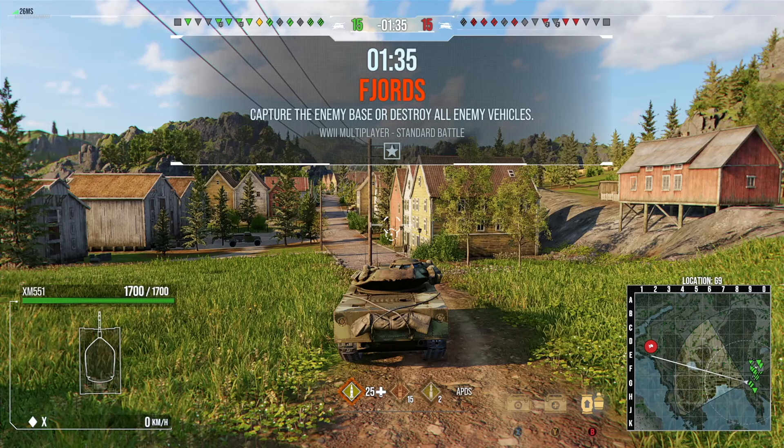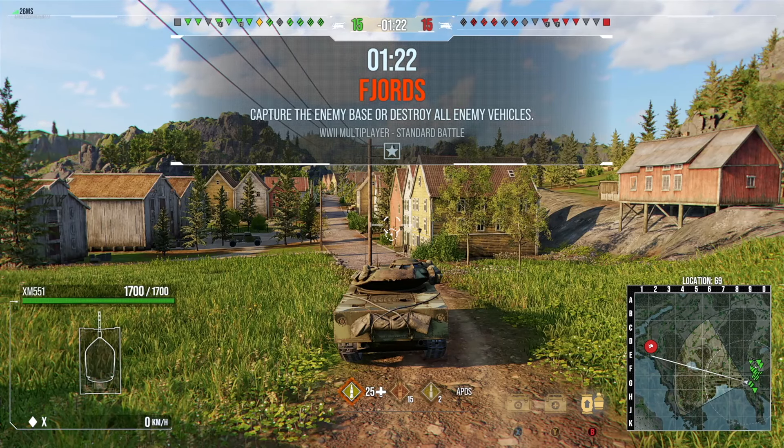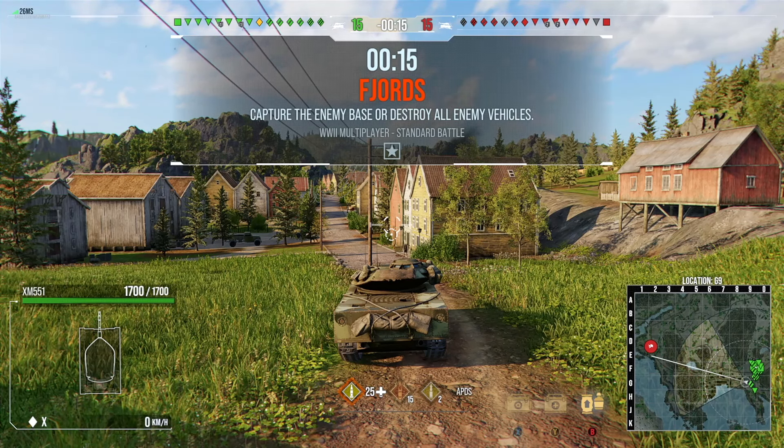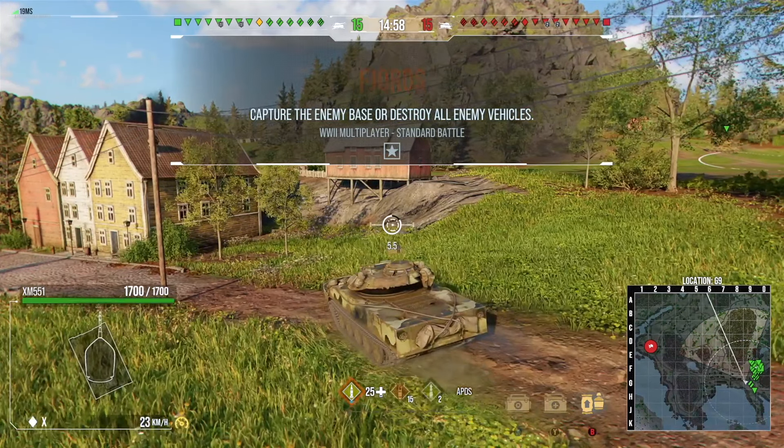So what have they done? They've increased the max health of the tank from 1600 to 1700 — a 100 point increase. They've increased the turret rotation speed from 43 to 48. On the 105mm gun, which I run on the Sheridan — this tank has an option between the single-shot DPM gun with 390 alpha or the big derp gun — they've reduced the reload time from 9.2 to 8.9 base reload.